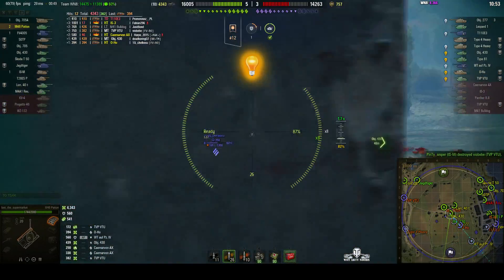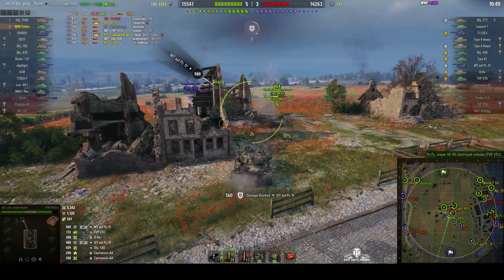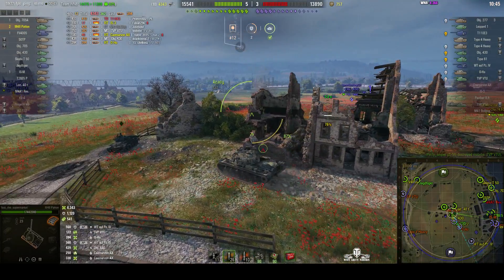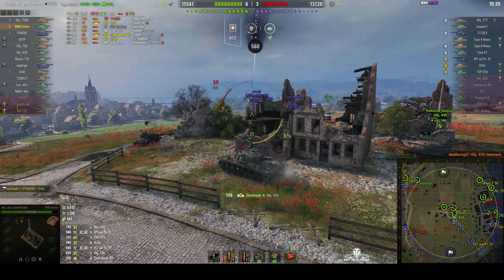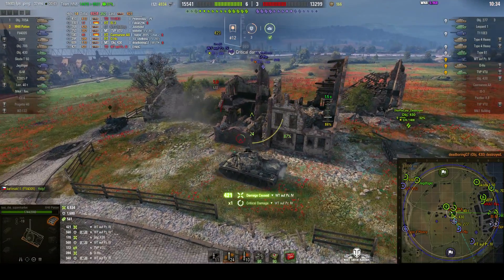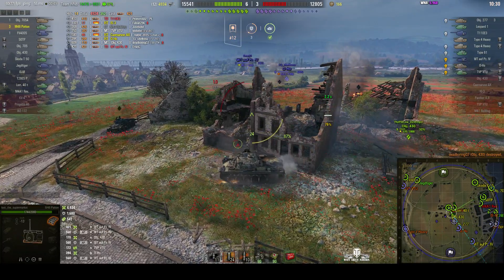Can he get the 430? Going for the O-Ho — can't get a shot. Bounced a round from the Waffentrager — 560 hit points saved or blocked. Going around the corner, goes for the 430. Beautiful shot there — 170, but it's only a partial hit. The Waffentrager bounces him again. He gets another shot through that Waffentrager's gun shield — 421.